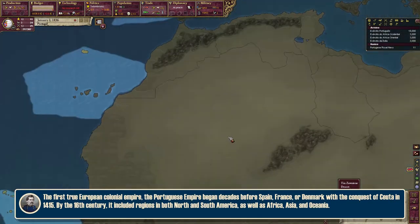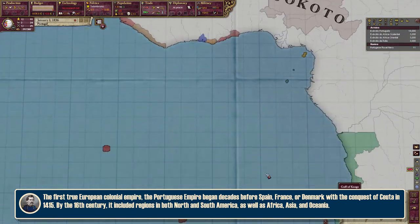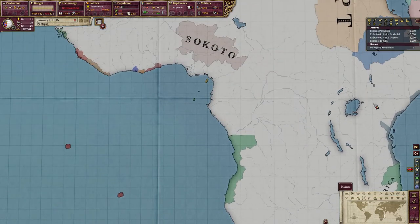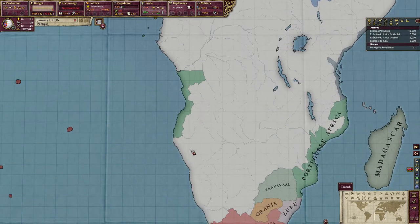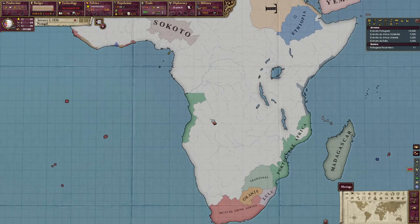As such, they start in a really good position. Let's switch back over to the political map mode. They start in a really good position in Africa to do something that I think not a lot of the other colonial powers are in a position to do, which is to take a huge massive swath of Africa.